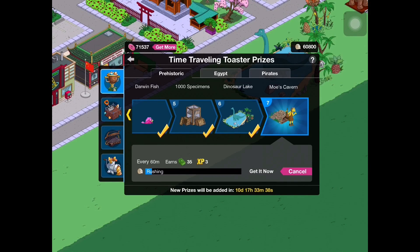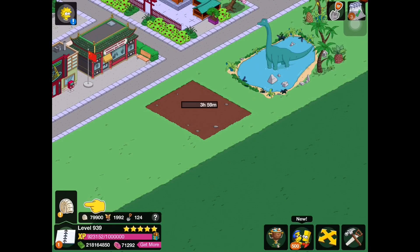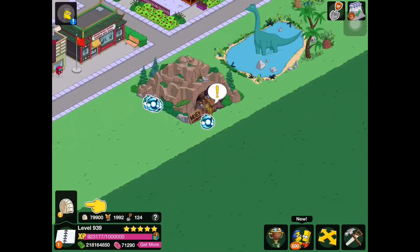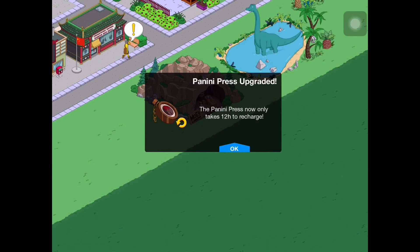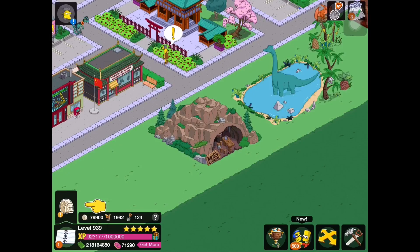Next we have Moe's Cavern, which comes with Caveman Moe. We have so many caves in this game - I have no idea what to do with all of them. The in-game dialogue: 'I always go with three, the number of brothers and sisters I hunger-gamed in the womb.' Caveman Moe goes into our prehistorians category. I think he's a full-fledged character, not a costume. The panini press now only takes 12 hours to recharge.